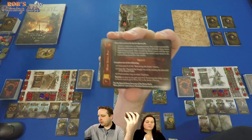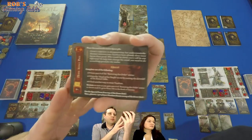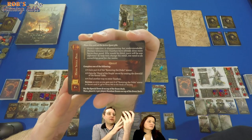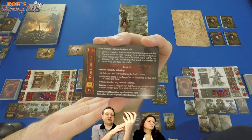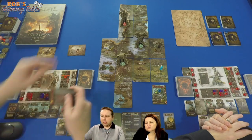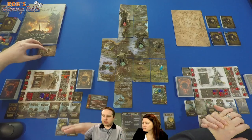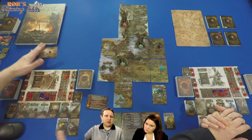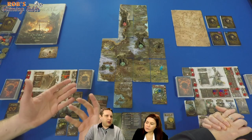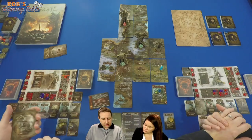Put special event B on top of the event deck, then place 8 minus 1 per player random events — so six for us. That's obviously saying we have extra time before the looping special B event starts punishing us. This happens every chapter — it's your time mechanic. The one we had last episode gave us terror every time we hit it, then put more events back on top. This is probably the same. Chapter 7 part two also goes in there.